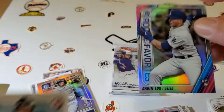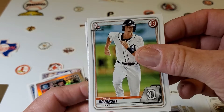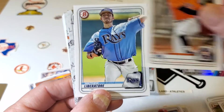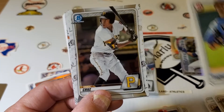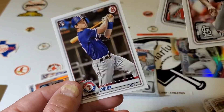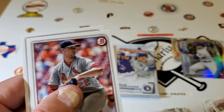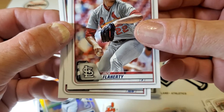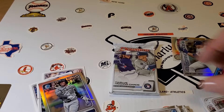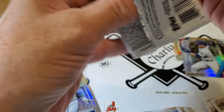Yes sir, yes sir. Matthew Liberatore. This is a guy I've been collecting a lot lately. Jack Flaherty, getting his rookie card together.